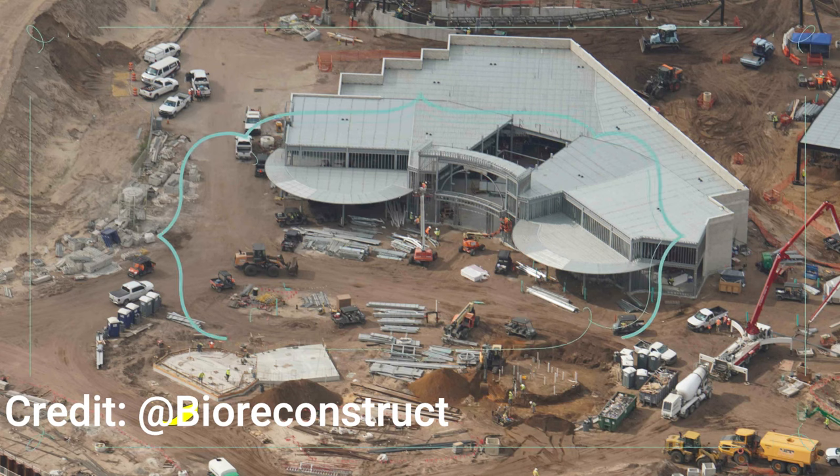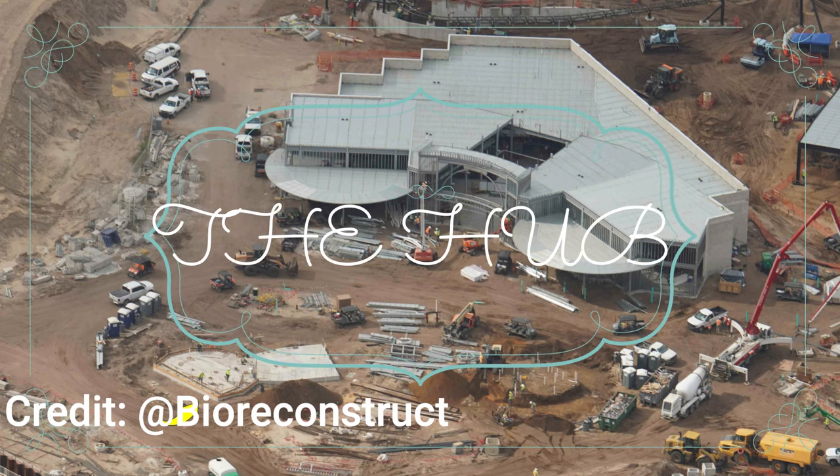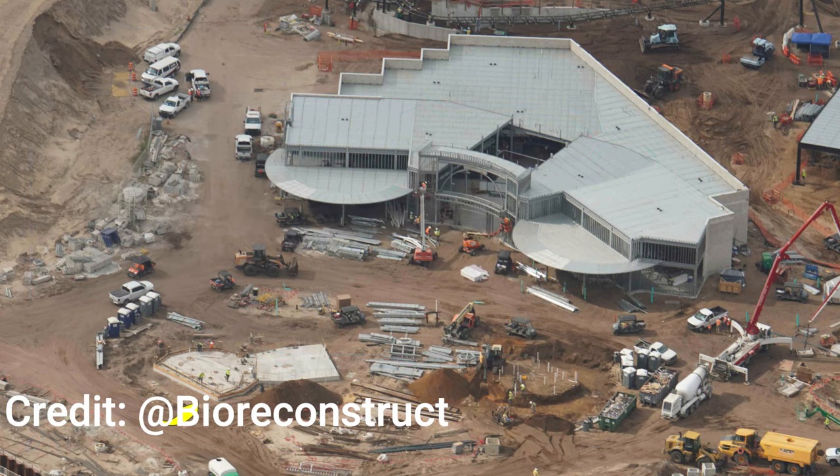This is the rumored Moon Pie restaurant by the Classic Monsters area — you can see the coaster track and village of Classic Monsters in the top corner. It's a pizza restaurant, space-themed, and rumored to be called Moon Pie. It looks to be a couple of stories, making it one of the bigger restaurants in the hub. It should be a nice place to dine while waiting to get into the Classic Monsters area.